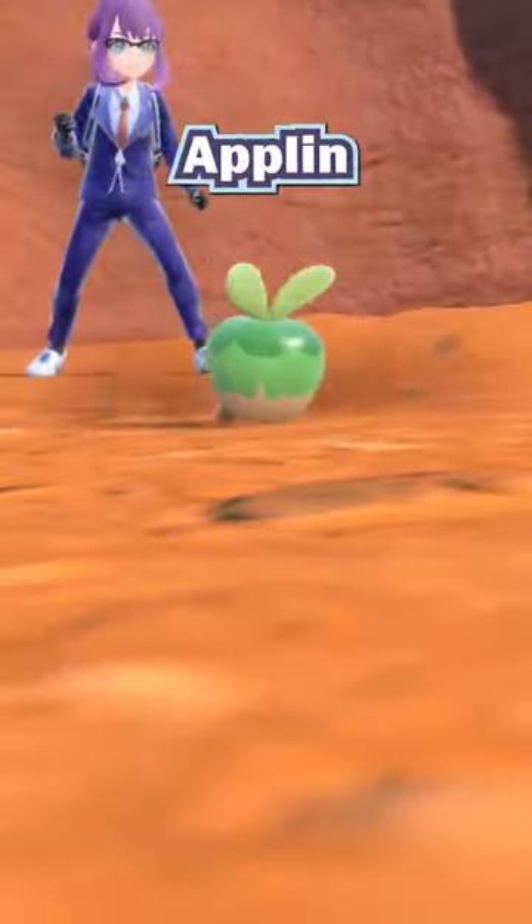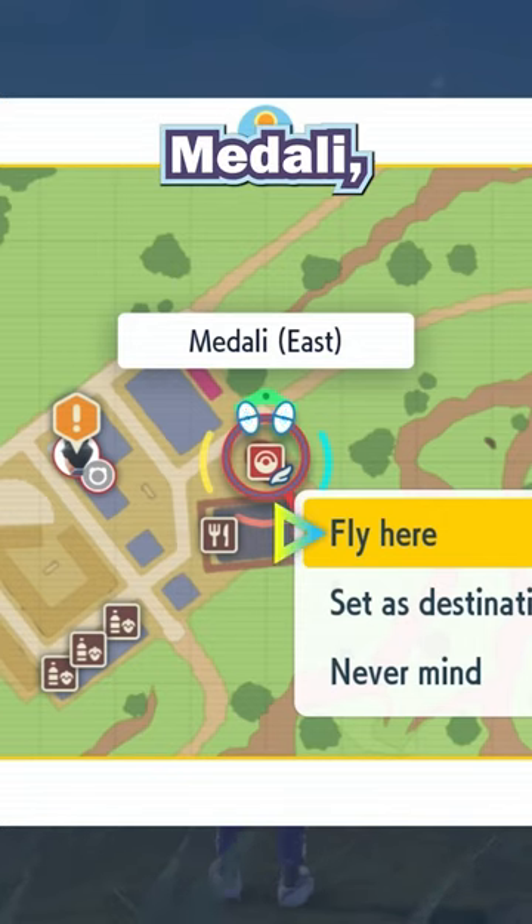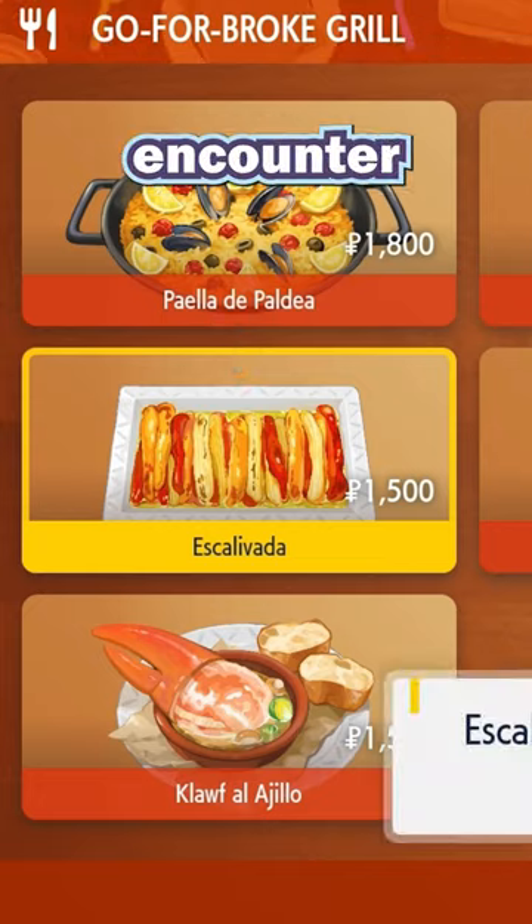Here's how to get yourself a shiny Applin in preparation for the Scarlet and Violet DLC. Go to Medali, then make a sandwich or buy some food that has dragon encounter power.